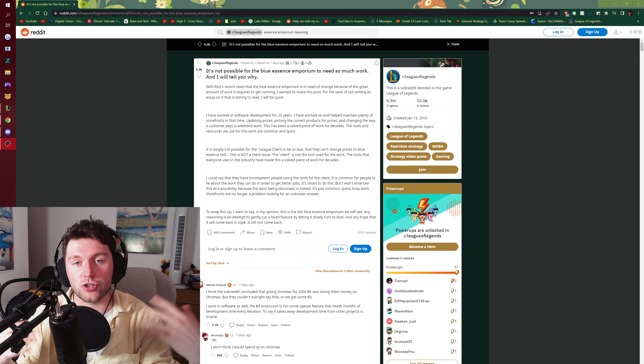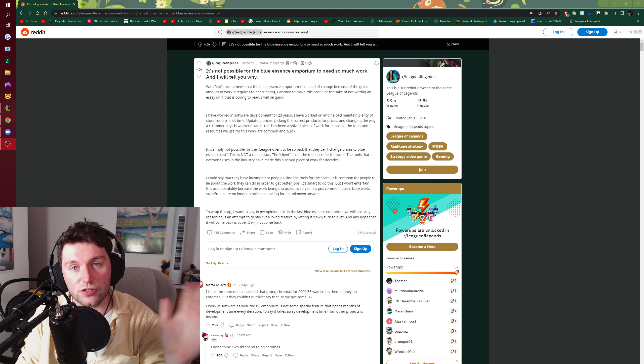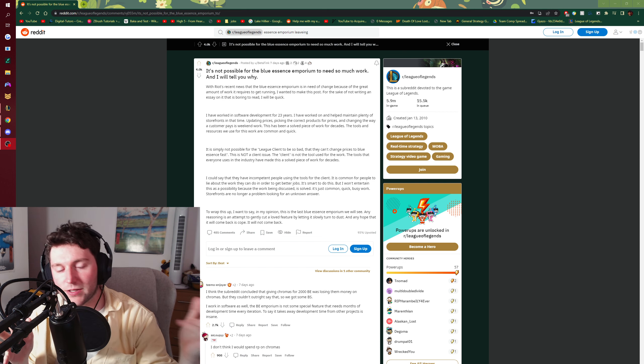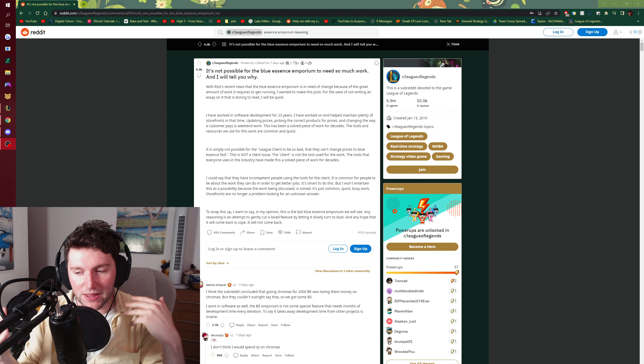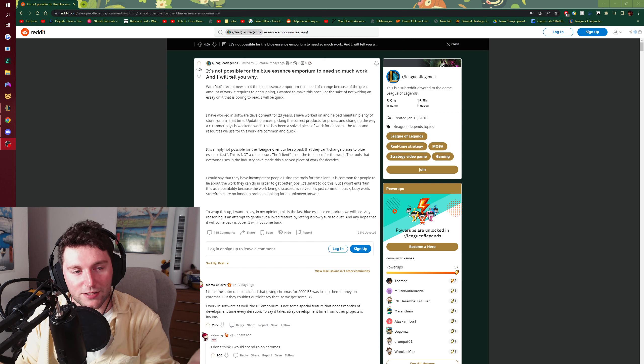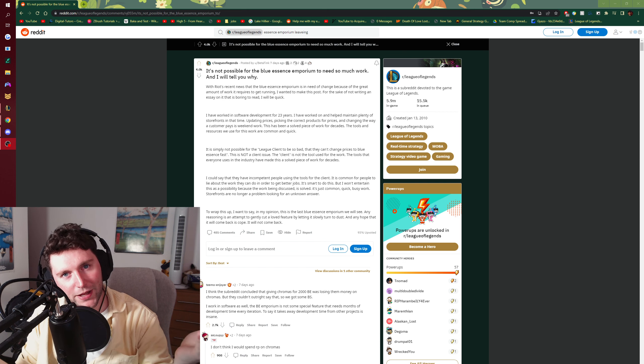The Essence Emporium is a special shop that comes onto the League of Legends client every year, where they sell skins, chromas, icons, and some Mythic Essence — which used to be the gems — for Blue Essence, or IP as it used to be.